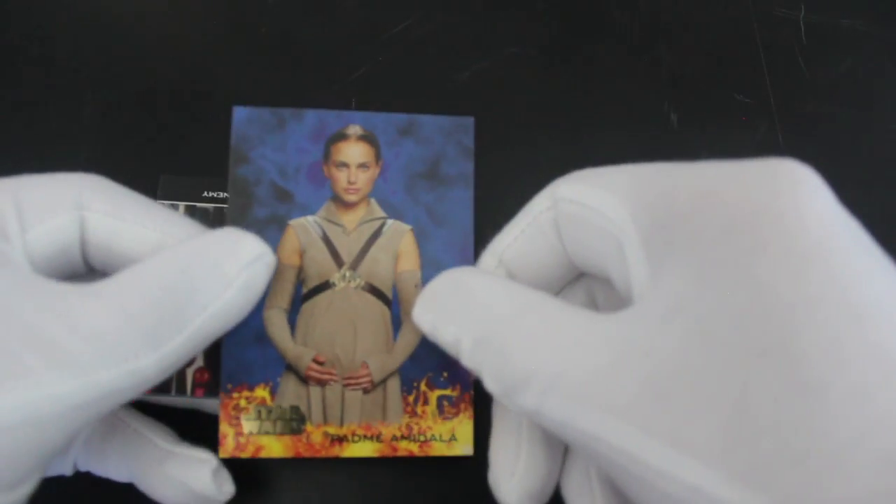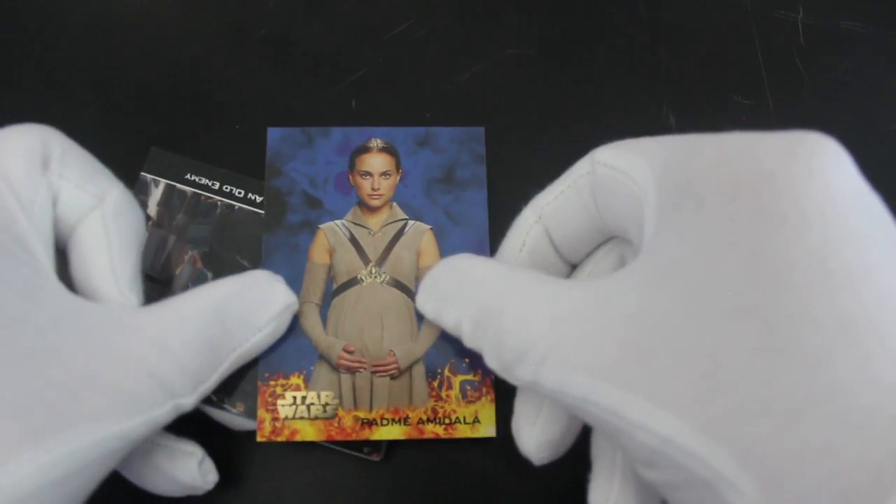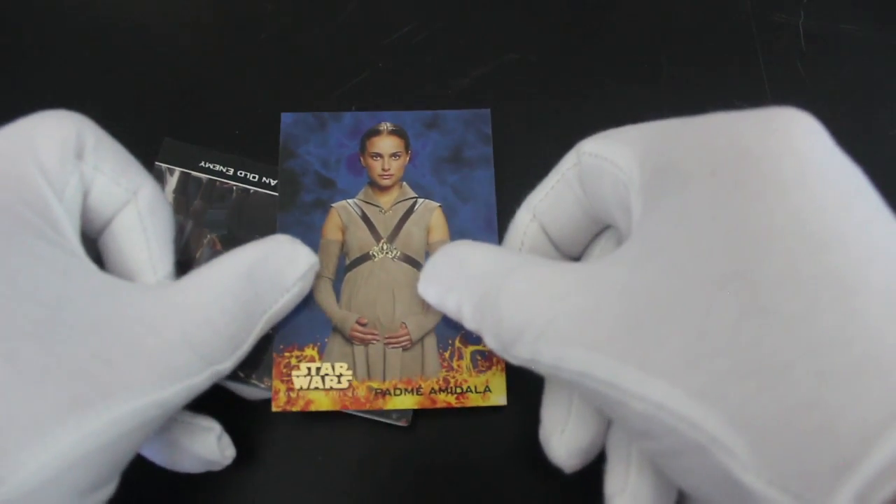Some of these cards get a bit stuck together after being sealed for so long. Oh look, there's Padme with Luke and Leia — in a tum-tum! Yeah, little did you know who they were gonna turn out to be. Interesting. You've got film cards as well.